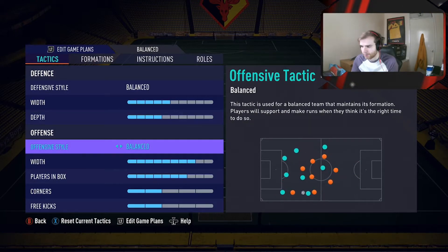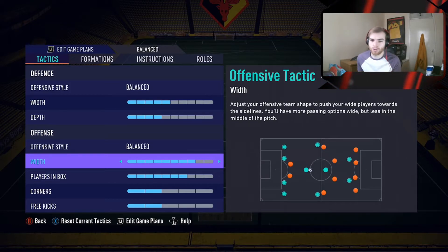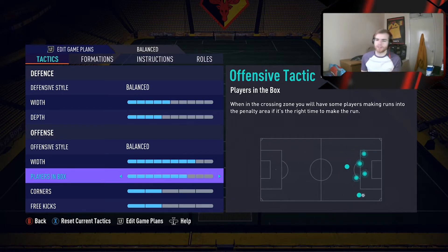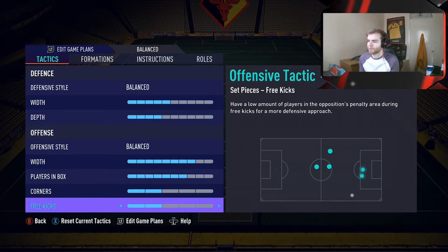On offense, obviously balanced, as we already spoke about. The offensive width you want as wide as possible, so I've gone with 8. The reason is you want your left and right wing backs to bomb up past the other players — your three centre mids aren't going to go that wide, and those wing backs will just bomb past them staying very wide. Players in the box I've set to 7, so you've got as many players getting in there. Coming down the right, you've got your left wing back, a centre mid, and your two strikers in there. Corners and free kicks both set to 2.